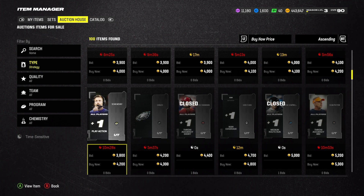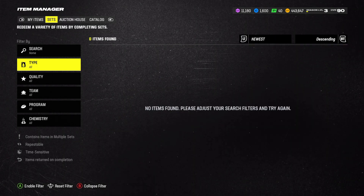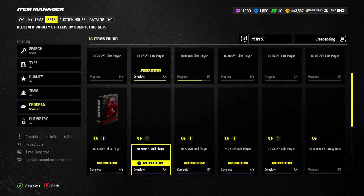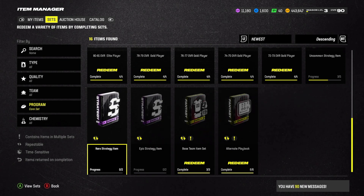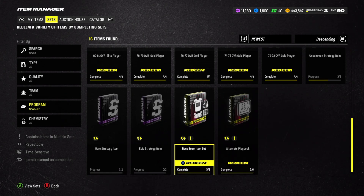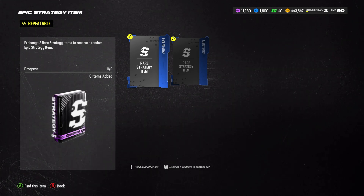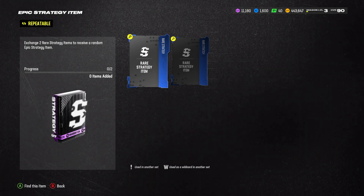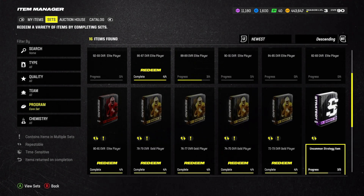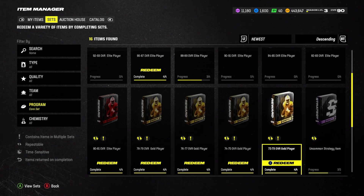If I want to use strategy cards, I have to re-roll the same exact set a billion times. EA Sports could have made this very easy by simply giving us sets that gave us a fantasy pack of different strategy cards. But instead, they didn't. We have a core set with epic strategy item, rare strategy item, and uncommon strategy item — nothing here gives you a fantasy pack of what strategy item you want. Which makes no sense because all of them quicksell for the same coins anyway. It says exchange two rare ones to receive one random epic strategy item. They could have just given us a fantasy pack of all the strategy items — would make the whole process a lot simpler.